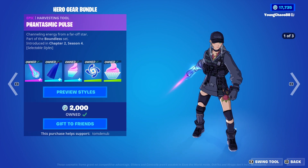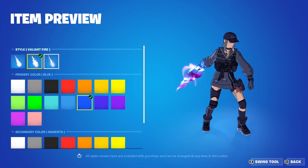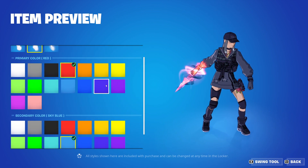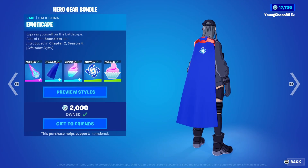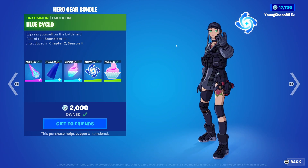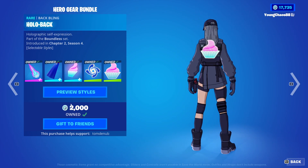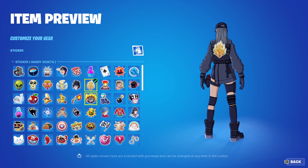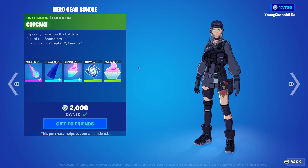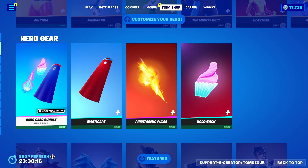And then we have the Hero Gear Bundle returning today — pretty cool bundle right here with five items. We have Fantasmic Pulse, an Epic Harvesting Tool at 1,200 V-Bucks; you're able to change the style of the flame, the aura, and the primary and secondary color. We have Emotic Cape, a Rare Backbling at 400 V-Bucks, which also has primary and secondary color options plus a sticker emoticon slot — and buying it gets you the Blue Cyclops emoticon. We have Hollow Back, another Rare Backbling at 400 V-Bucks, which primarily uses the emoticon feature so you can put any emoticon you have on it — buying that gets you the Cupcake emoticon. Pretty cool bundle; you can also buy everything separately.